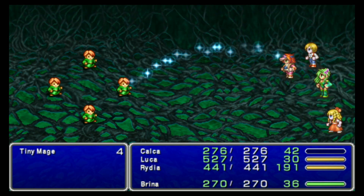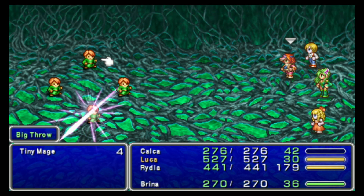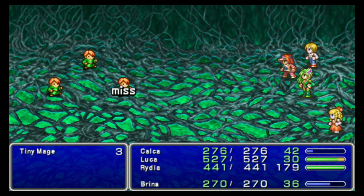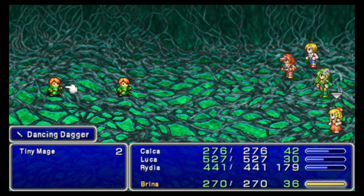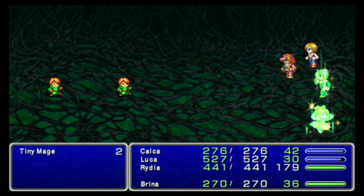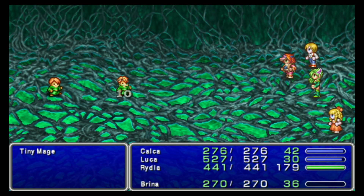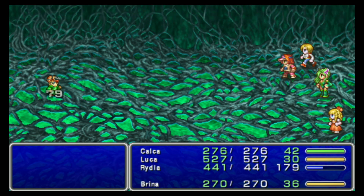Wow, that didn't kill you? That's shocking. We'll have Rydia kill. Apparently Rydia couldn't attack there — that is utterly shocking. Try that again. I don't think I've ever seen a Dancing Dagger not kill them. That should do it — there we go. That was really strange. I just got a really low roll, I guess.